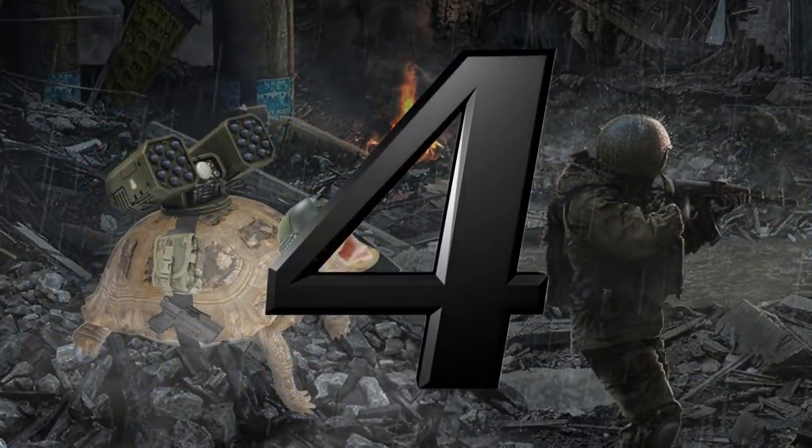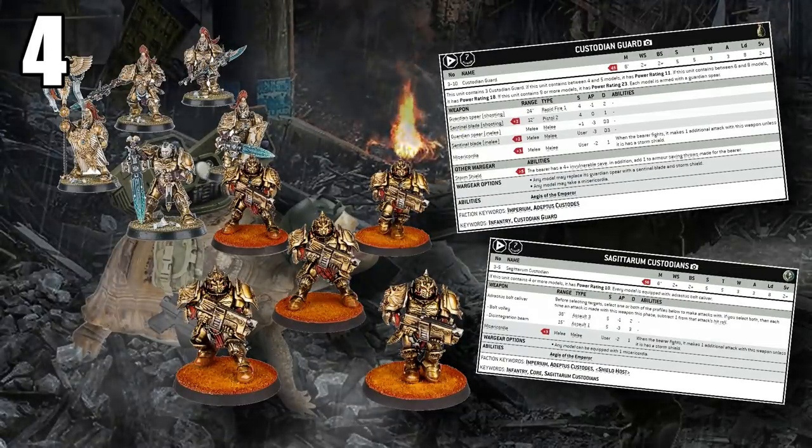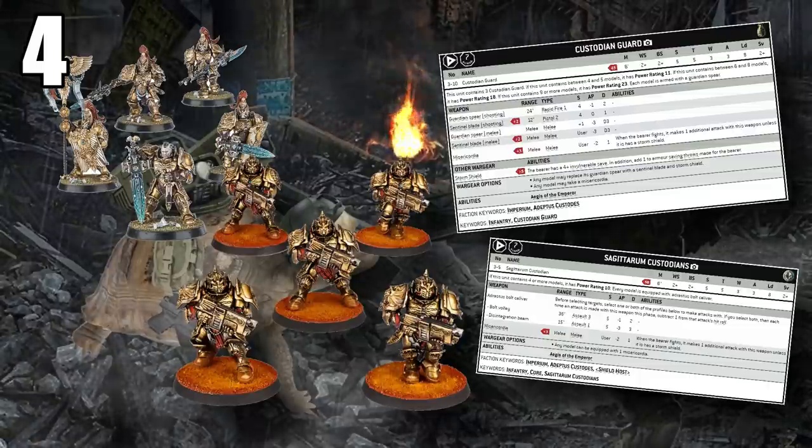Number four: the Golden Banana Boys, the Custodian Guard — and a special mention for the Sagittarum Guard as well. These are basically the only troops options for Adeptus Custodes, but are they real good. They are ridiculously hard to kill: T5, 2+ save, 4+ invulnerable save — and if you get the Storm Shield on Custodian Guard, they go to a 3+ invulnerable save. They can give minus-one strength via Shadow Keepers, use Emperor's Auspice to stop rerolling, and have Arcane Genetic Alchemy for effective transhuman physiology. They're just so incredibly tanky.